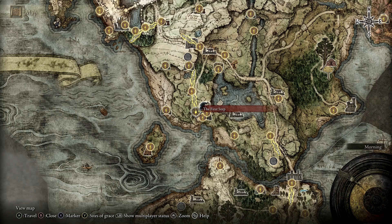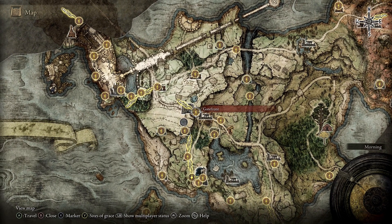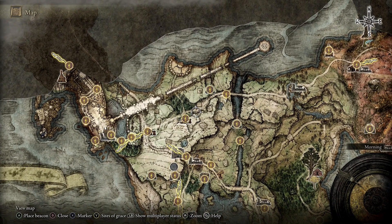Fresh out the gate, first step — take this path down here past the church. Watch out for that Tree Sentinel, go to the Gate Front, and charge on through. On your way to a little touch of grace you can find a Golden Seed, which you can use to upgrade your flask, even though you won't need to for this build.